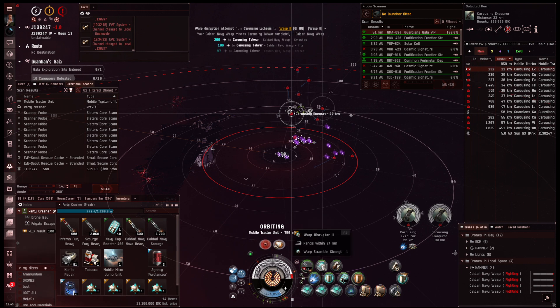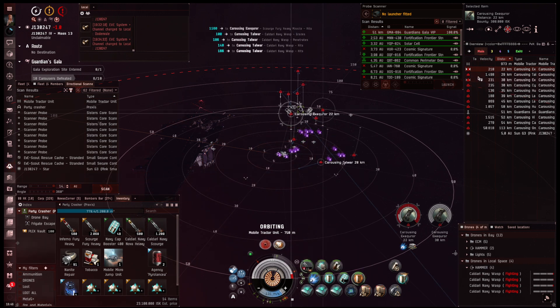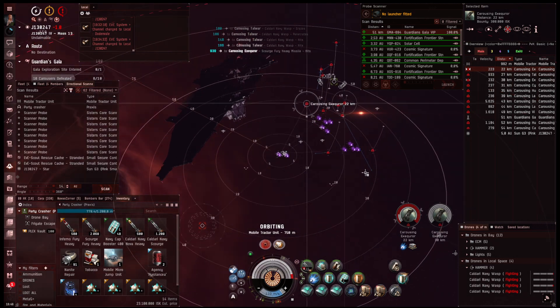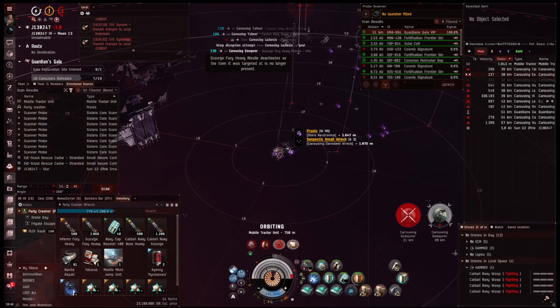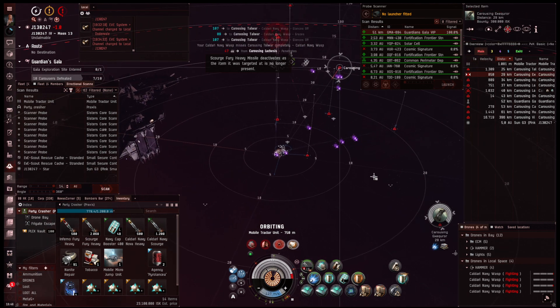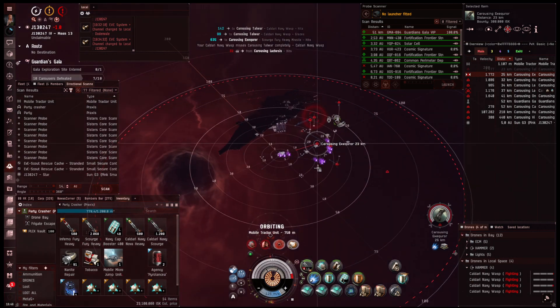For EWAR, I would suggest a target painter and a grappler or web — something like that — and ideally each of you has a different kind. That would probably be the most logical thing to do in a small gang.